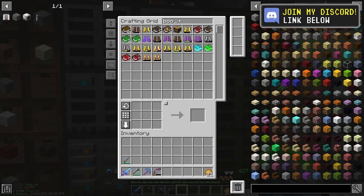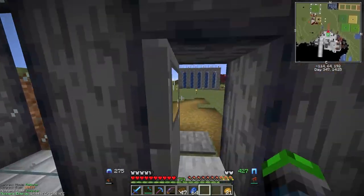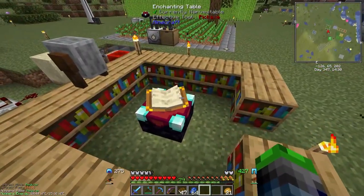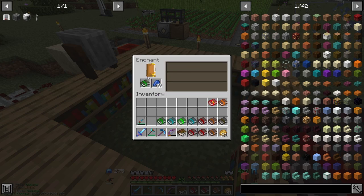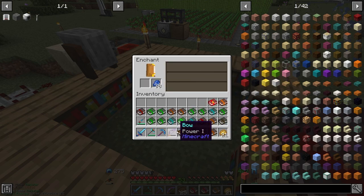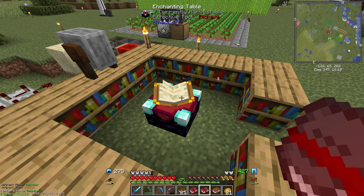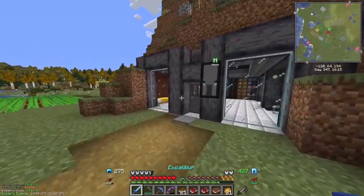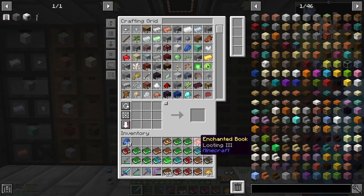I want to try some stuff with you guys - we're gonna try to get some fortune books. I'm just gonna do a little time lapse with me doing that and we'll see if we can get fortune three because we desperately need to set that up. I can't actually believe the odds of getting two fortune two books in a row, but we got our books - you guys have video proof I got it the real way. We also got an infinity book and a looting three book.